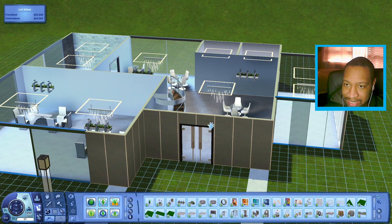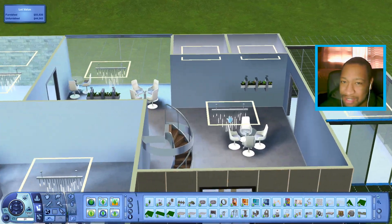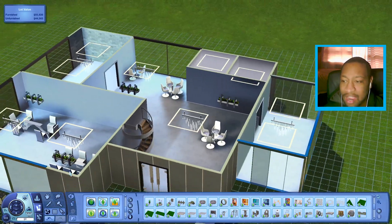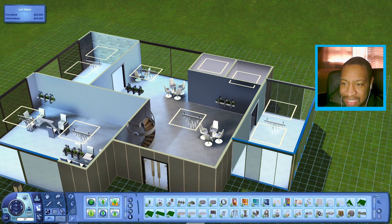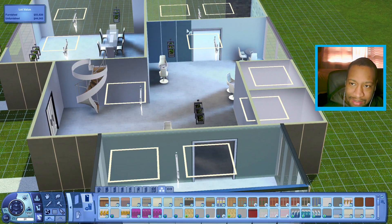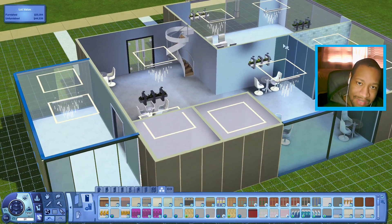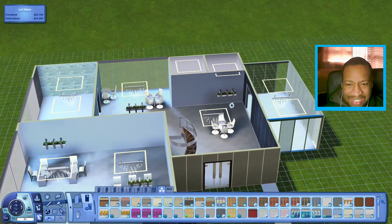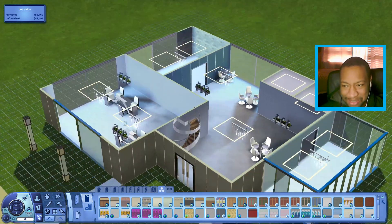I'll bring the walls up to maybe put some art on the wall so it doesn't look so basic in here — it's looking a little plain. I wonder if I could use some of the siding from the outside as an accent wall. Something like that could be kind of cool in here — I'll do something like this just to add a little color because it is looking a little plain.